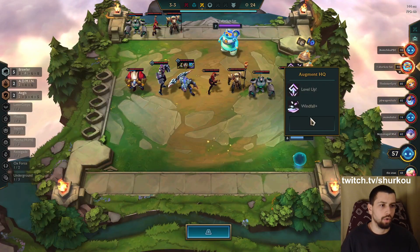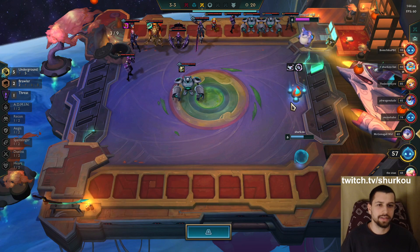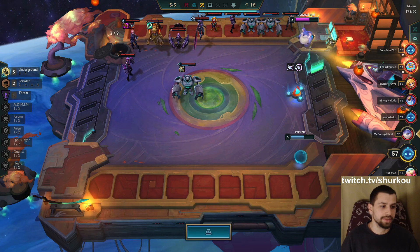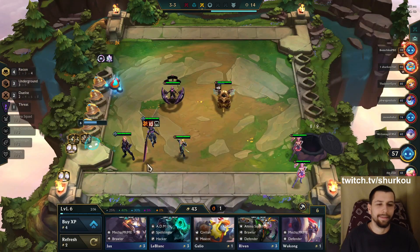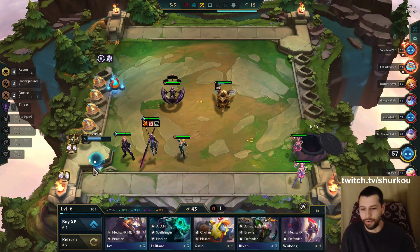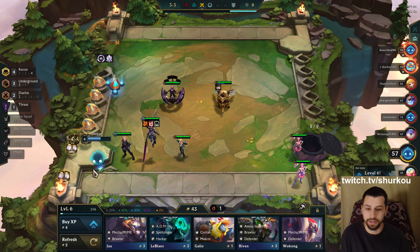Holy - Windfall level up! He's going fast. Nine, alright. Underground? That is not looking good for me. But I'm down for Recon Urgot, man. That's such a high roll. The Celestial Blessing is the biggest high roll.